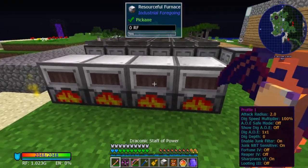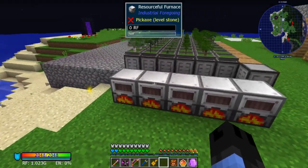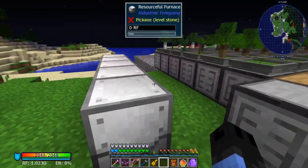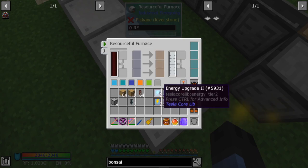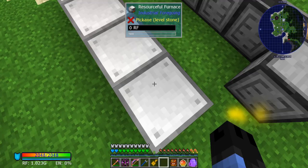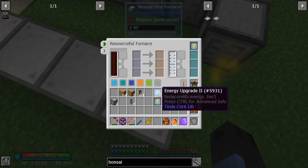I'll put down five of these resourceful furnaces. The number that you need is going to depend on two things: first, the upgrades you give it. There are four upgrades — energy and speed, tier one and tier two. We're going to upgrade one fully, and leave the other the same for comparison. If you look up in the One Probe, you'll see the comparison.